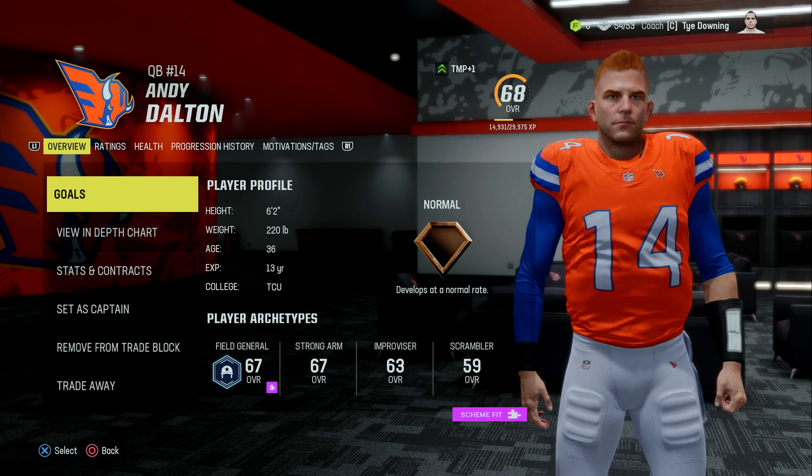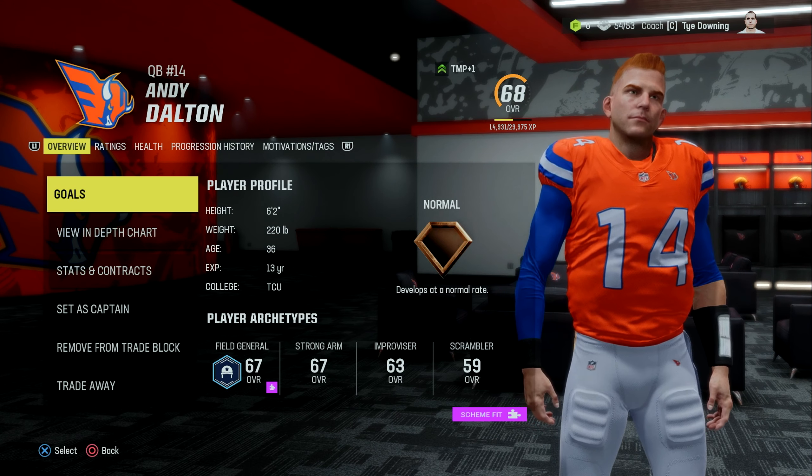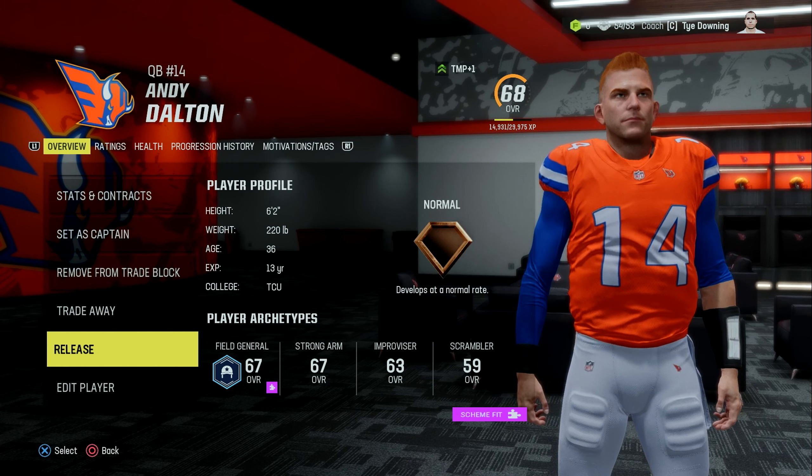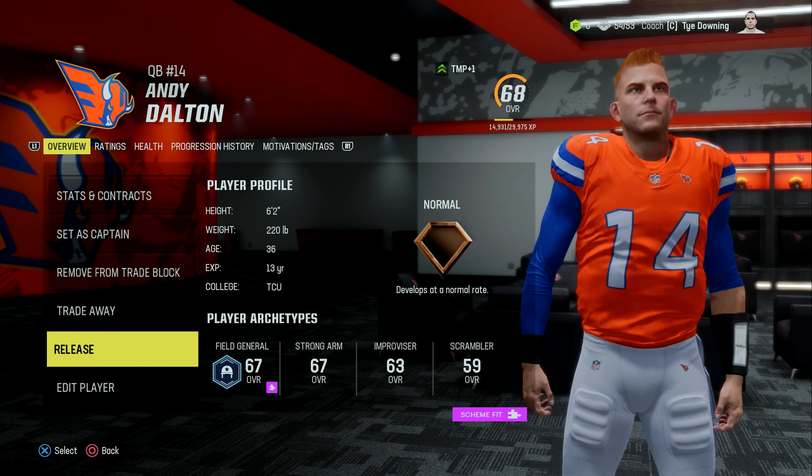Because I had to sign Vitae, that means we have 54 players, which means someone has to get cut, and that somebody is going to be Andy Dalton. I will look to bring him back though, because I still like having a mentor quarterback on the roster.